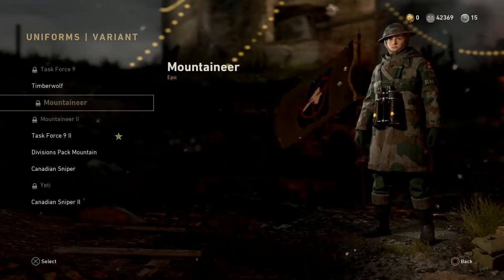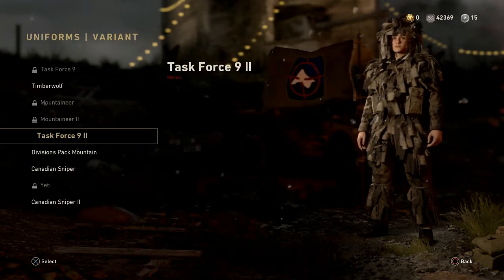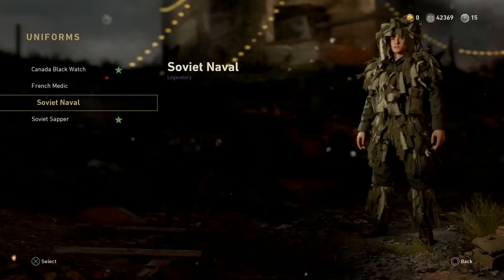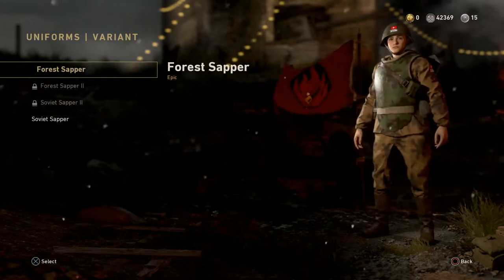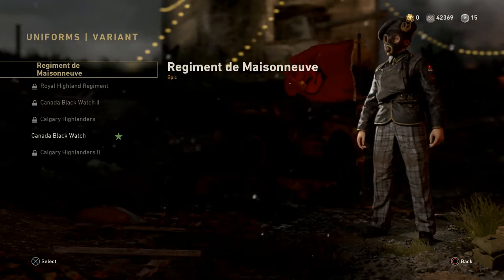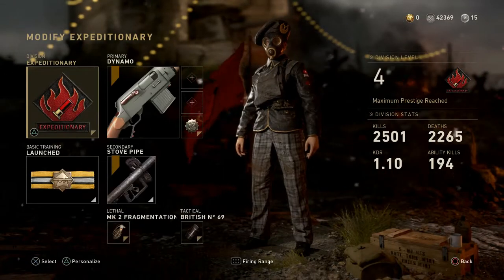Mountain Division — we got a new Canadian sniper and Task Force 9-2, which looks pretty similar to the regular Canadian Sniper except maybe it's green instead of brown. Forest Sapper for the Expeditionary. And we've also got Canada Blackwatch and Regiment de Maisonneuve, which is awesome. Regiment de Maisonneuve looks pretty sweet, so I'm going to put that on as well. But those are all the outfits and all the weapon variants.